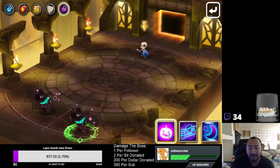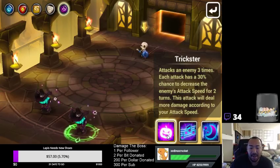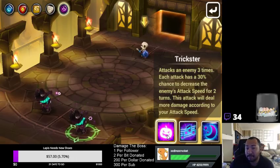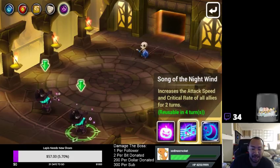Now, if he takes enough damage and the shield is nullified, then he's basically reduced to a simple attack unit. His first skill attacks the enemy three times, and each attack has a 30% chance to decrease the enemy's attack speed for two turns. This damage will deal more according to his attack speed. So right out of the gate, you're probably going to want speed on slot 2, crit damage in slot 4, and attack percent in slot 6 to ensure he deals as much damage as possible.